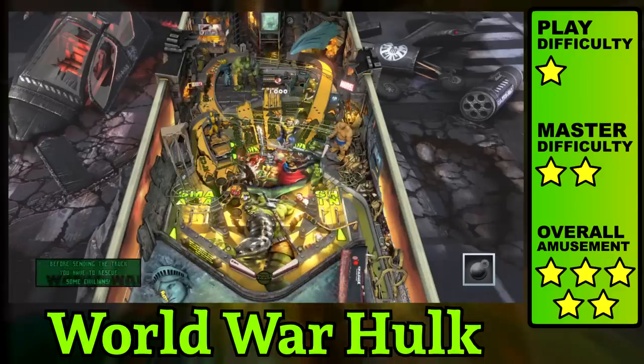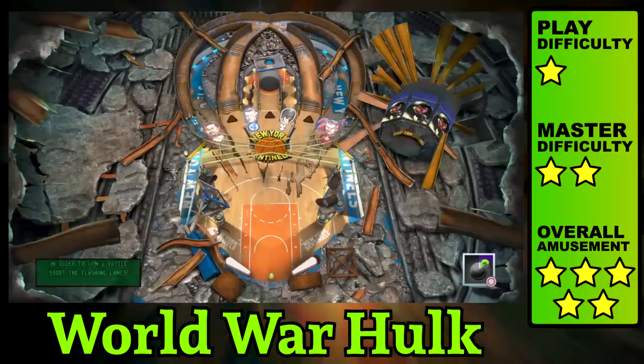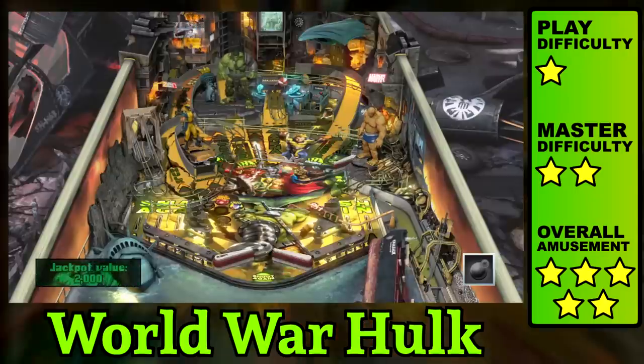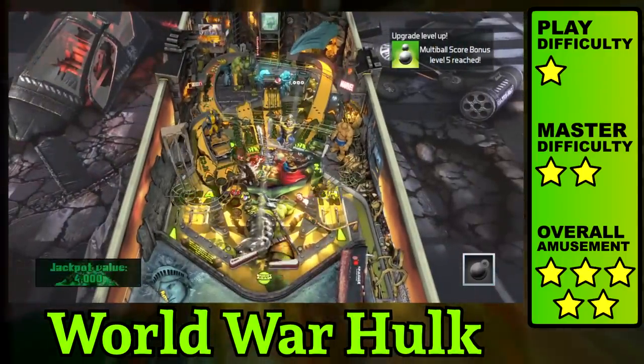Multi-ball modes are activated by spelling Strength or Sakaarship. Everything is marked clearly so you know what shots to go for, and there's even a bonus playfield with subtle chanting that tells you to go kill people. These four tables are part of the Avengers Chronicle pack, and showcase Zen Studio's finest work.